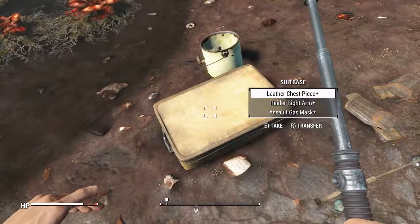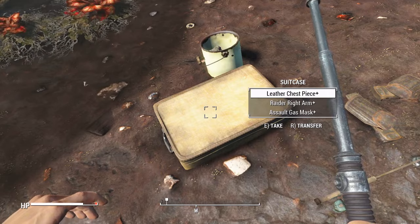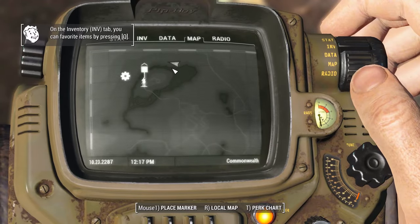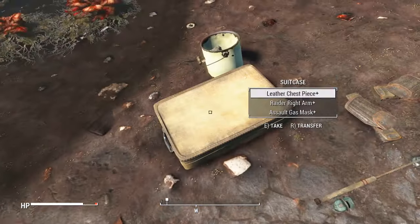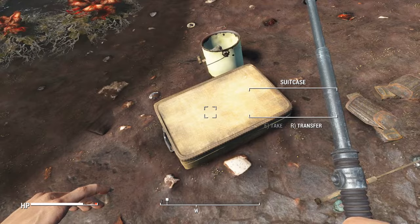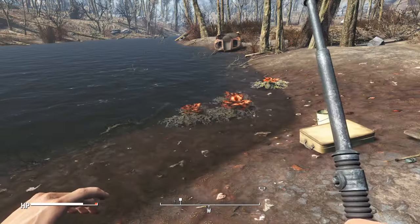Back over on the north side of the lake, you can find a suitcase containing some armour pieces. There are also two bits of armour on the ground next to the suitcase. Pretty good armour for a level 1 just beginning your adventures.